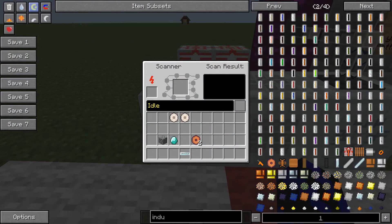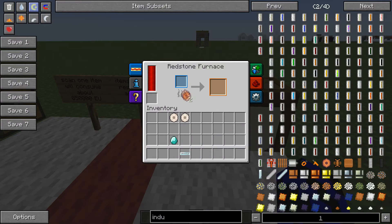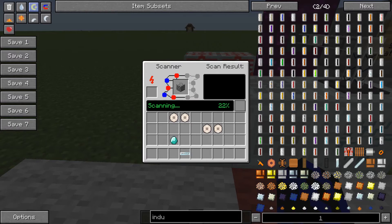So if we go into the scanner, as you can see it's pretty simple. Say for example if you are really low on cobblestone and you're in a sand biome. So if we chuck the cobblestone in here, as you can see it will scan away. While we're waiting for that, with these crystal memory raw, what you're going to want to do is go to a furnace and chuck it in - there you go, they turn into crystal memory.